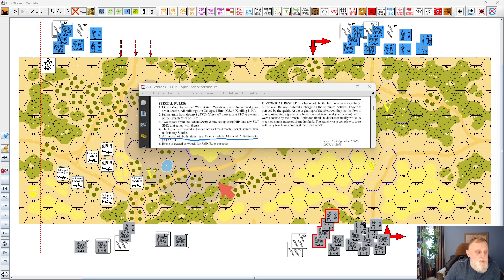Another interesting SSR: all units of both sides are fanatic while mounted and/or bailing out. So while they have low morale in general — even the French have a one-lower broken morale — they are fanatic when bailing out or mounted. That's a nice little perk for both sides. Finally, all brush is now rally route terrain, so there's a place to hide. No quarter is not allowed, and you're probably going to see lots of prisoners. You do have a place to route to and rally from, getting the bonus for that.